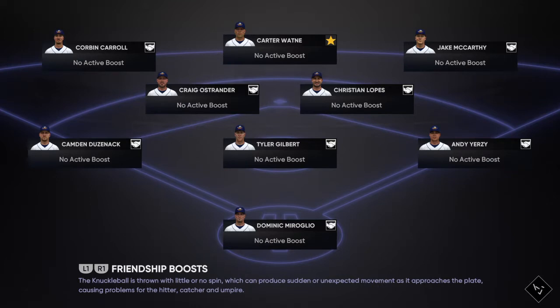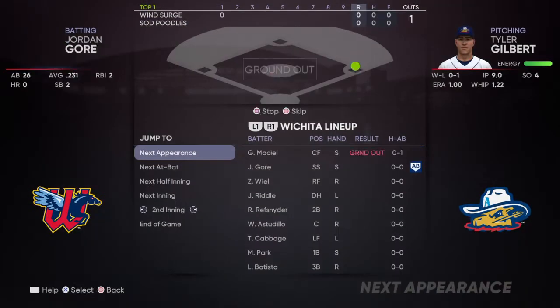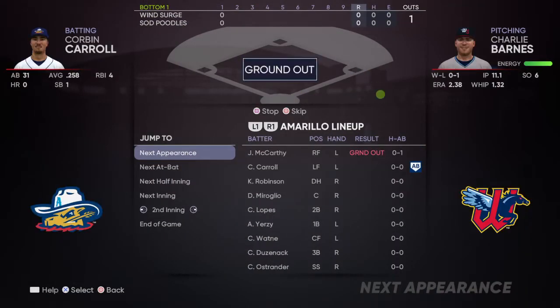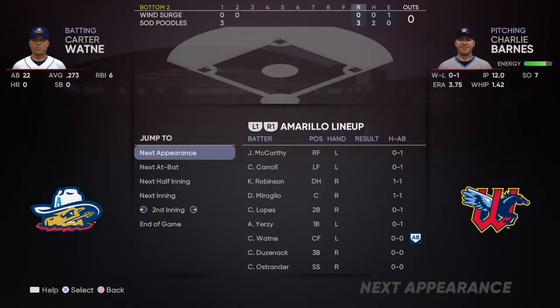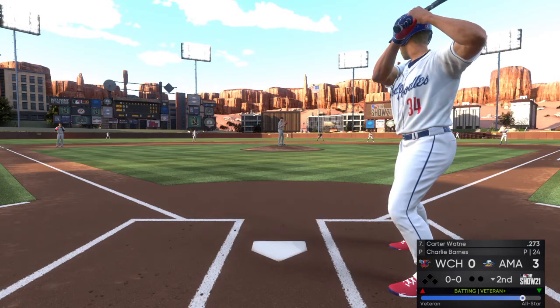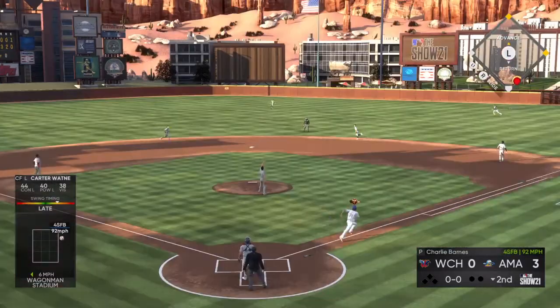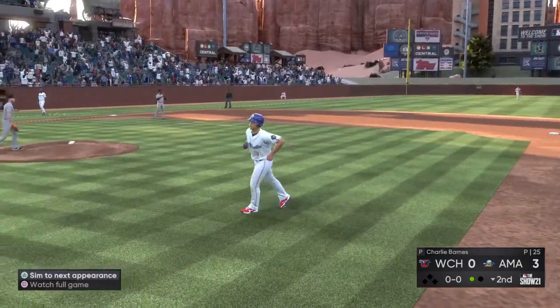I've seen people who hold their two-way player but have the same player play when they pitch — they have their position player and they don't have a separate loadout like me. I saw one of them and they had like an 85 mile per hour fastball, and I'm like, that's an issue. That can't happen. It only costs like five minutes of your time to make a pitcher loadout, and people probably didn't realize you can just make a separate loadout and use that when you're playing pitcher.